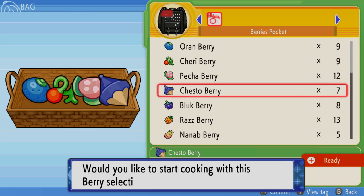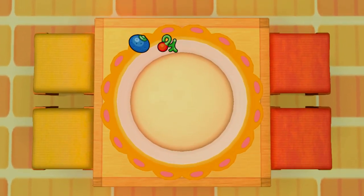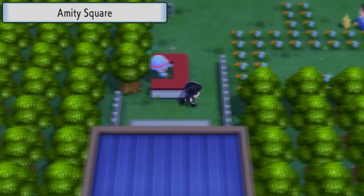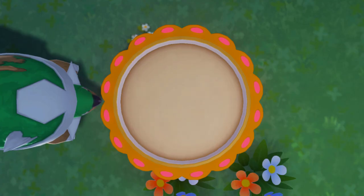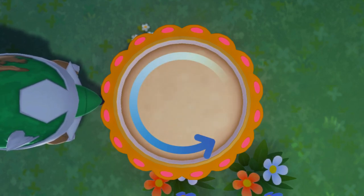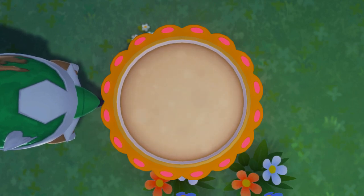Generation 8 also lets you put more than one berry into the pot, so you're not penalized for making Poffins solo and can produce good Poffins without relying on others. Additionally, you can now make Poffins at Amity Square, which makes it easier to get higher-level Poffins, and your Pokémon watches you make them, which is actually kind of cute.